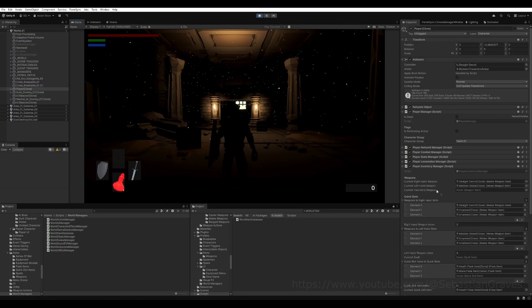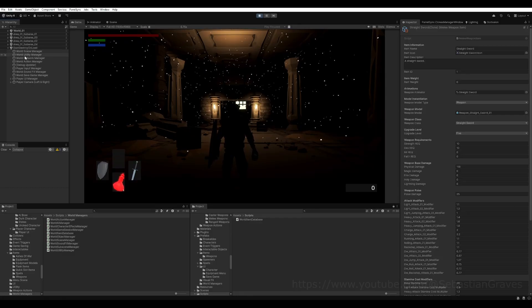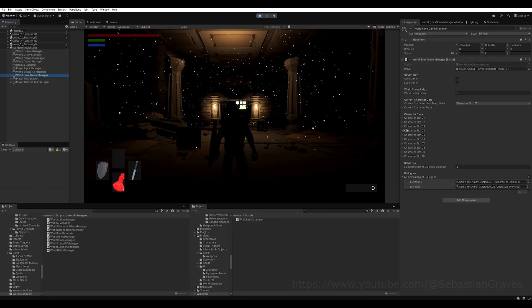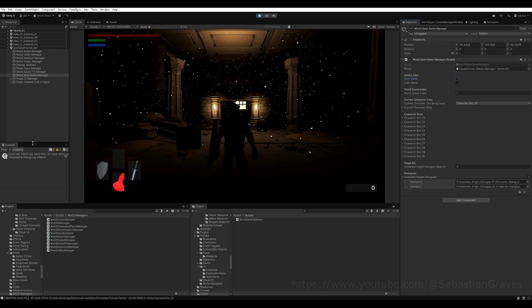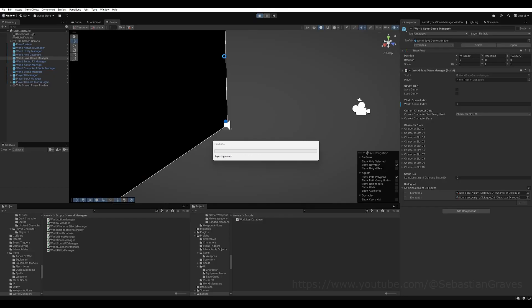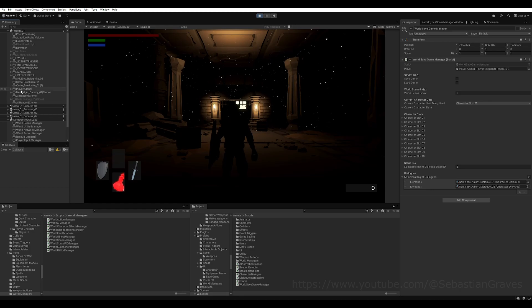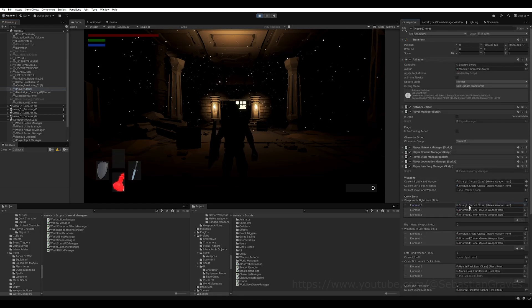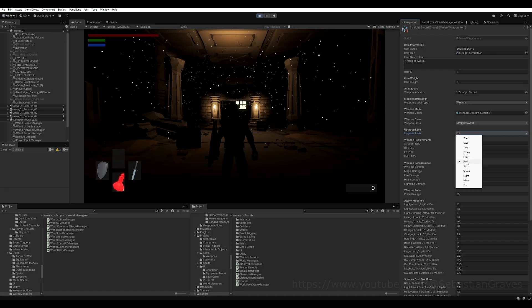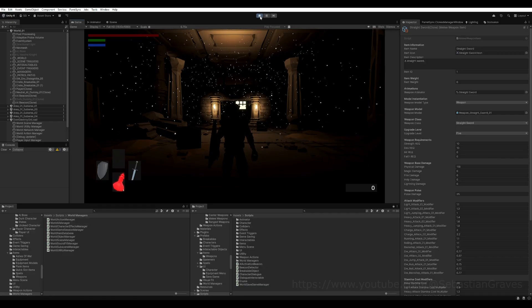Back in the project — I'll set my straight sword's upgrade level to five, go to the world save manager, hit save game, then reload. After loading back in, clicking on the character's weapon shows it is indeed level five. Working as intended — a simple way to apply an upgrade to your weapon and persist it through saves.